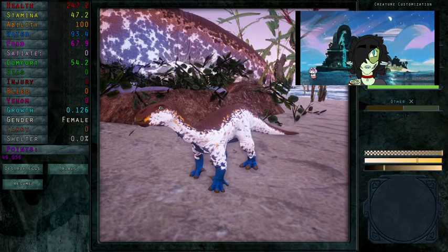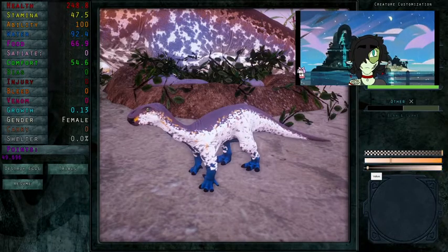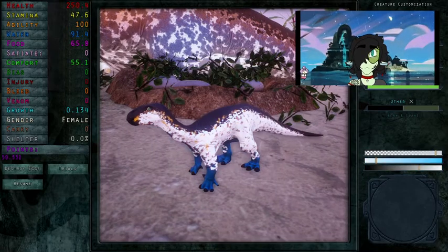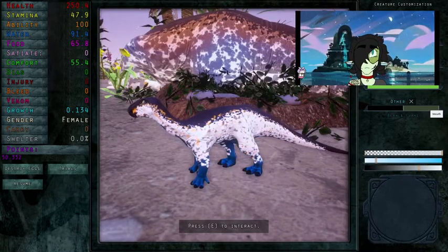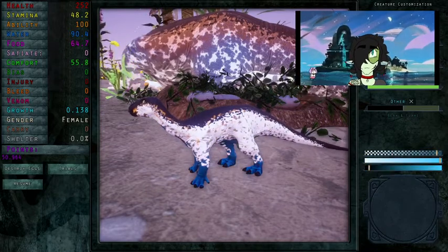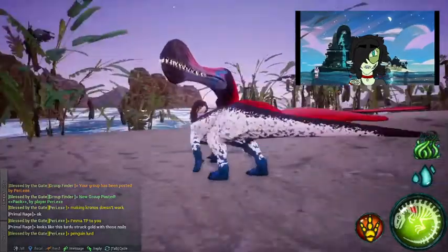And as we can see here, there's not much left. I'm going to change some things to black just because I can. We got ourselves a little penguin — really sweet, really cute. You can see all the layers underneath, we have a nice fish. Hi Primal, my little penguin lurd.